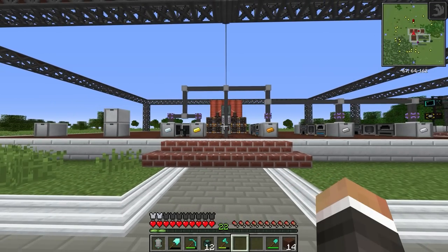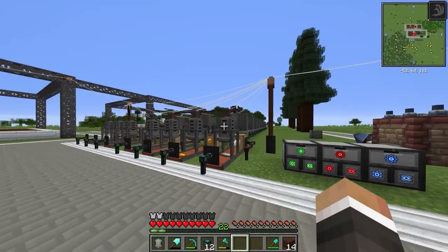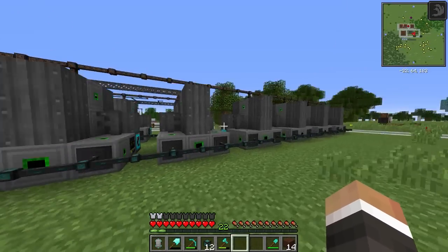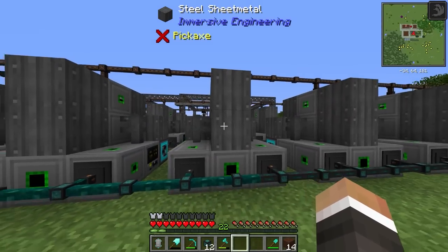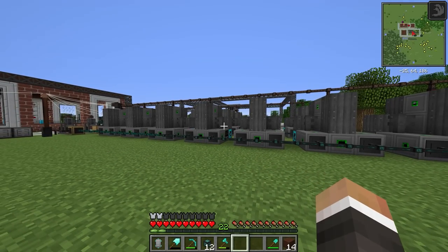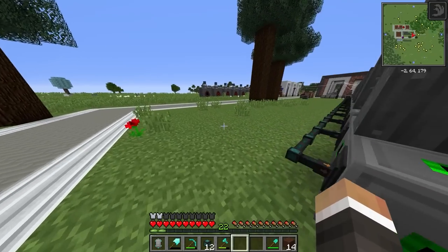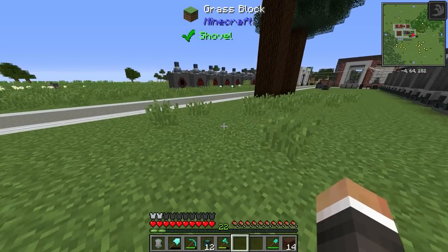In the last stream we were working on upgrading our research setup by adding a ton of new researchers and upgrading all of them with tier 2 energy upgrades to allow us to make research faster without spending a ton of power. By our calculations at the end of the last episode we're using somewhere around 150 redstone flux per tick to power all of these researchers, and we can make it more efficient by adding more energy upgrades. Hopefully at some point we can look at upgrading to the tier 3 energy upgrades to reduce power consumption even further.